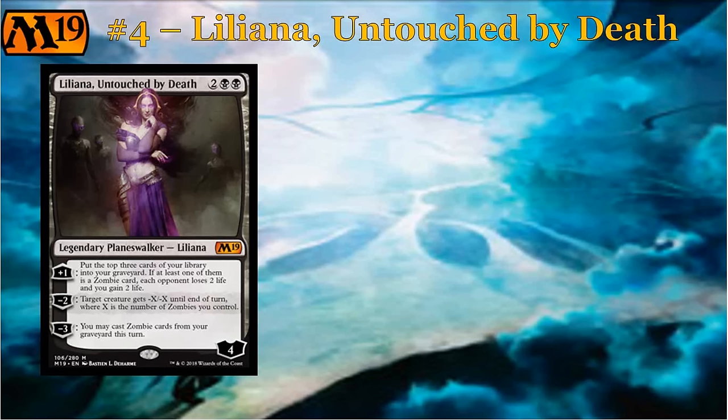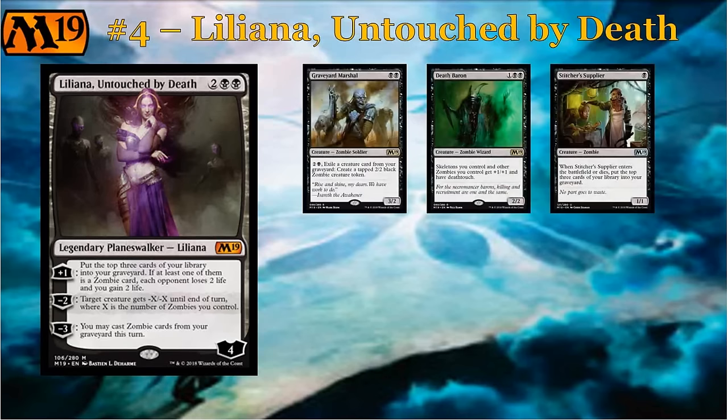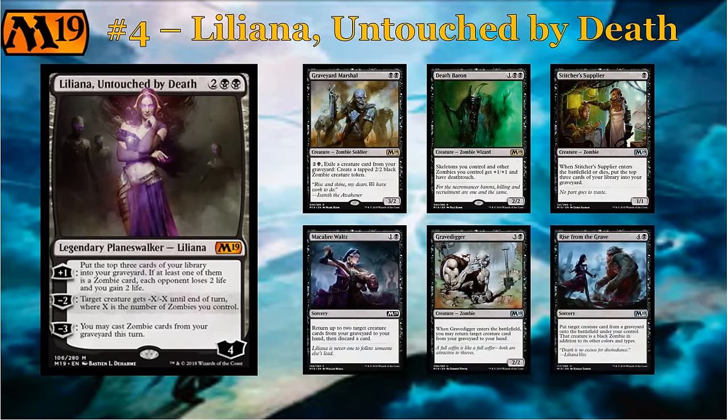Out of the entire core set's 200-something cards, there are only nine zombie creatures in the entire set. There's a little bit of zombie support, but it's not huge, and a couple of them are rares. So if you're picking up your Liliana, you might not also pick up your rare zombies, but some people get lucky. There are also three other cards in the set that can produce zombies or reanimate creatures as zombies. You're not going to have a deck with 15 zombies — you might have somewhere around five, six, or seven zombies. But I think Liliana's real power is in the plus one ability to fill up your graveyard, because looking through the set, there's a lot to take advantage of.